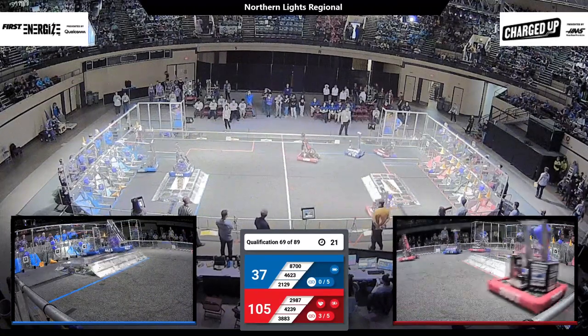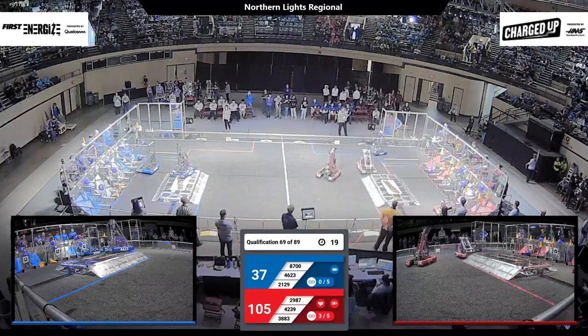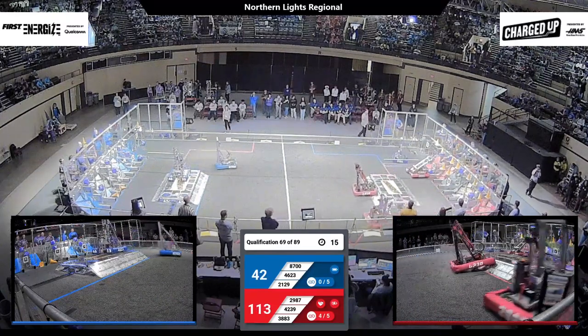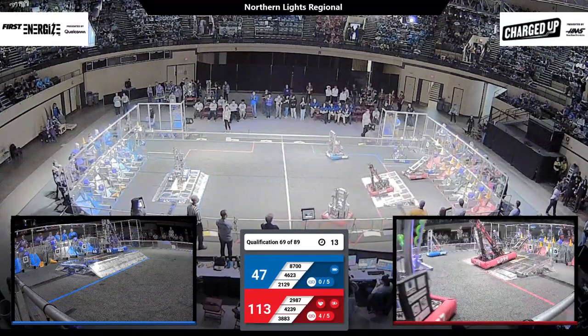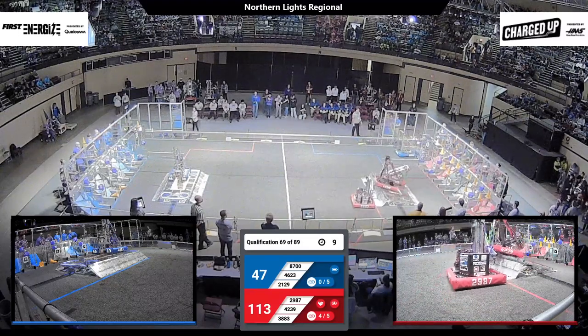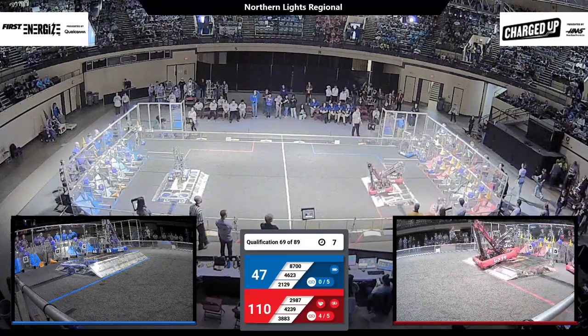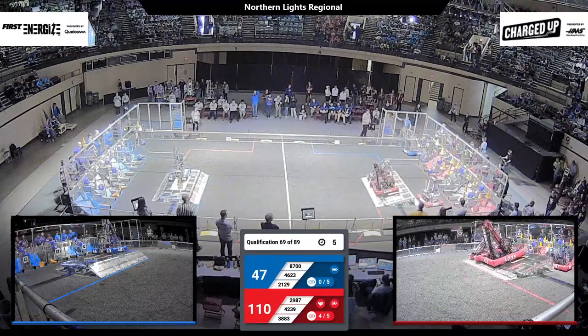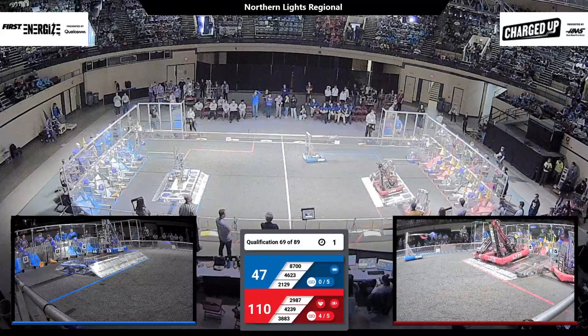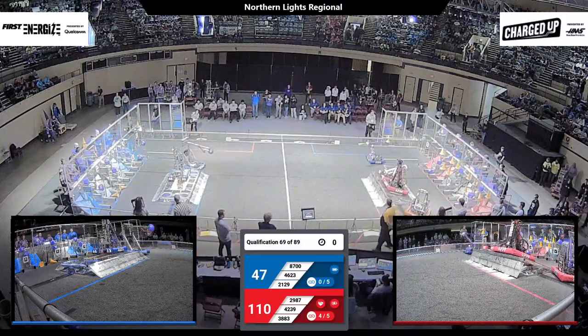Collision at center field, both robots shake it off. End of the teleop period. 4623 Flyer Robotics is secure on the blue charge station. 4239 on the way up for the Red Alliance on their charge station, trying to get organized with 3883. Side by side — those two, as time runs out, can't quite get it centered.